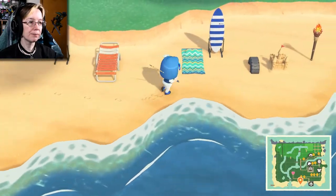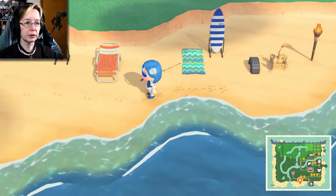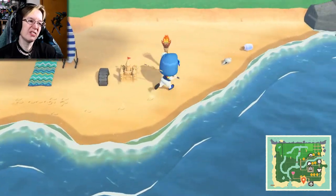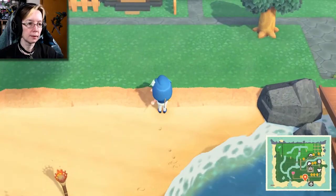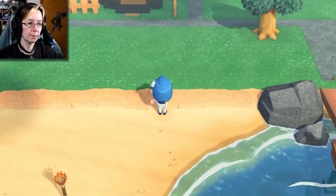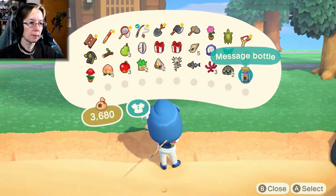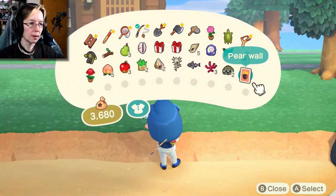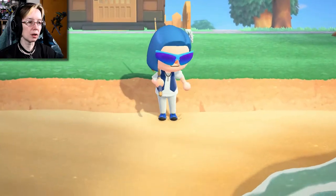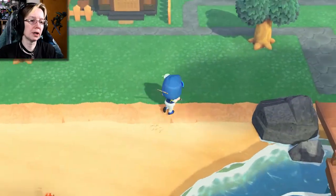Here's my beach party, kind of — a sandcastle and a tire and some surfboards. It's fun. Oh, a bottle! Is that a new recipe? I think I have the pear wall already — oh, I do not. Well, great — so I learned the pear wall recipe.